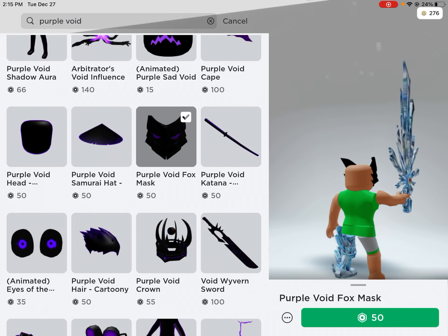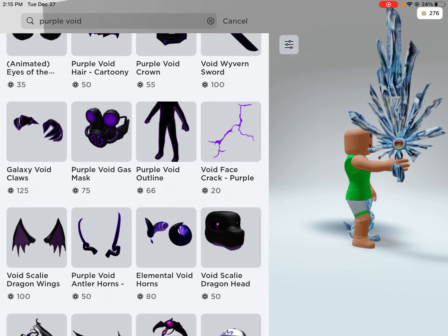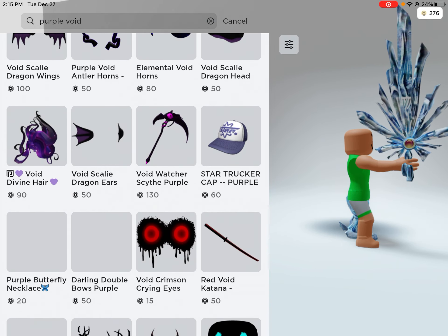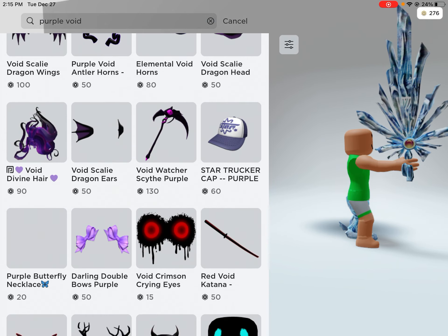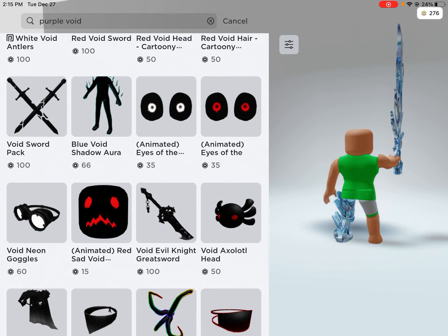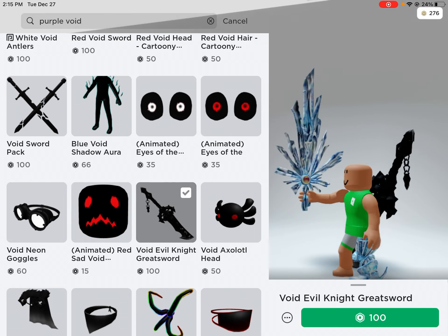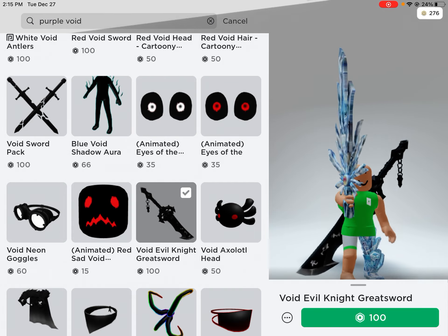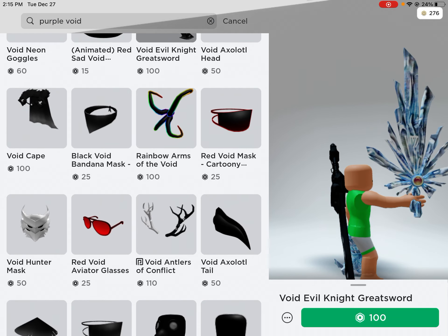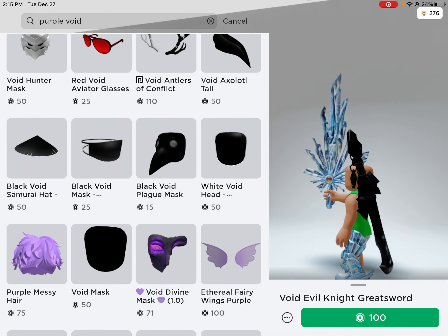I think we have to go with a good back item — something good that can go on our back. There's a Void Evil Sword that looks kind of cool, but we already have a sword, so do we really need another one? I don't know.